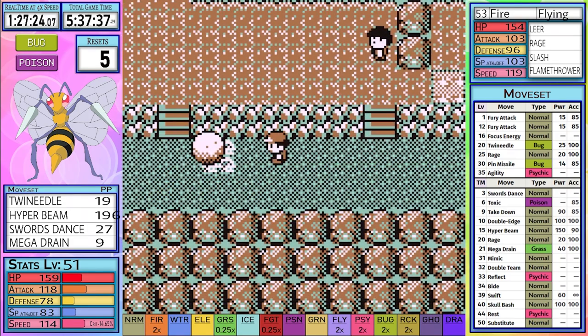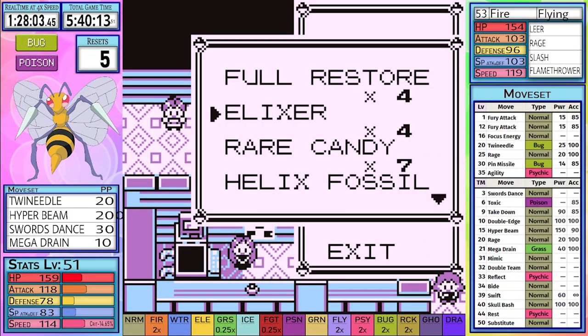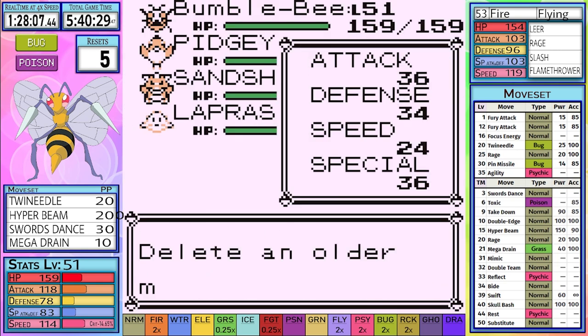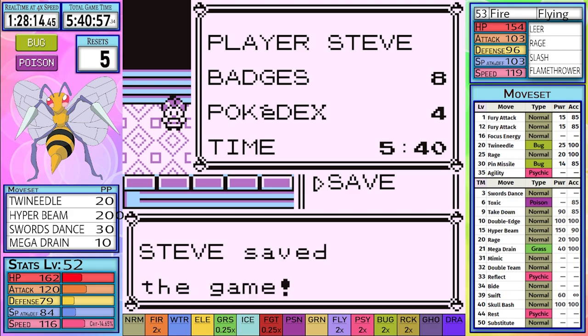Hopefully we'll have some luck in the League now that we've used up all of our bad luck. Nothing out of the ordinary happens in Victory Road, except that while I'm prepping for the Elite Four, I use a Rare Candy on Lapras. This normally wouldn't be any sort of big deal because I don't use all of them, but it then attempts to learn Sing, and I have to fiddle through the text and make sure I don't learn it.